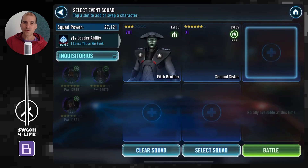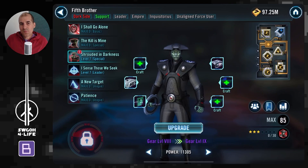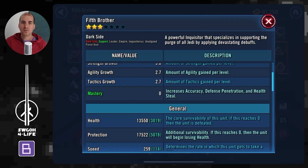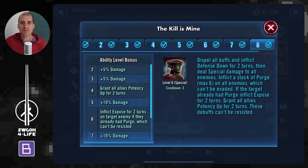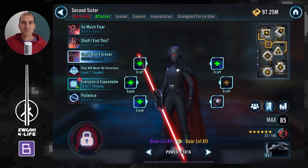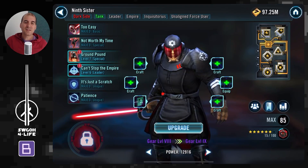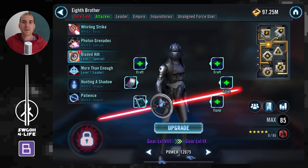Now let's hop over to Tier 6 for the full inquisitor feat. I like going with Fifth Brother lead for extra defense and health, and his special abilities land Purge on enemies. I slightly reworked my mods because Death Mark was causing issues and Greef's stealth was a problem. I made Fifth Brother the fastest so he goes first, uses his AoE to dispel all buffs on enemies, pulling Greef out of stealth.